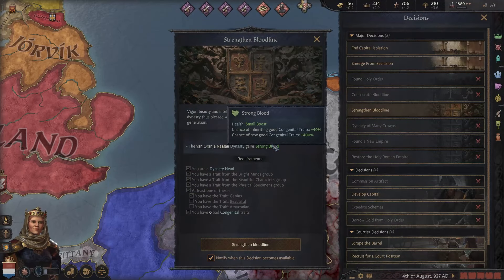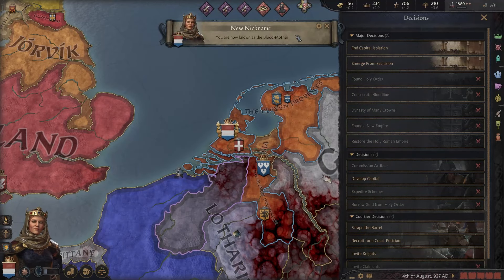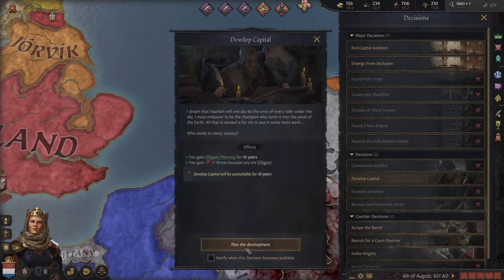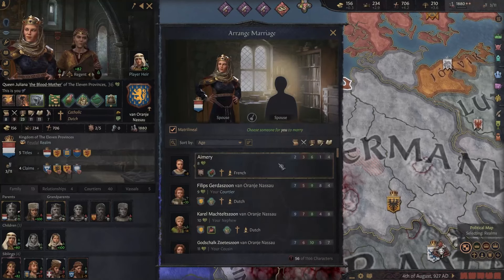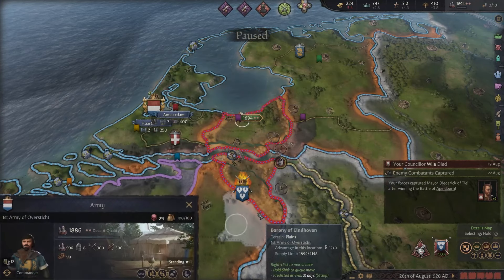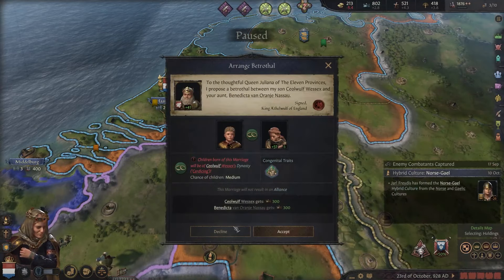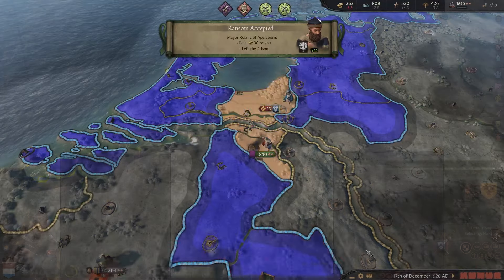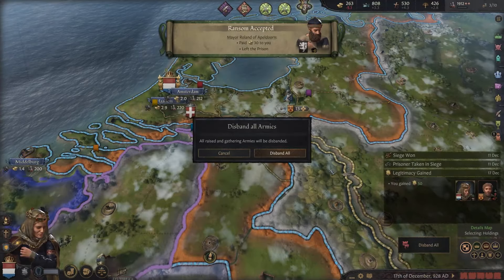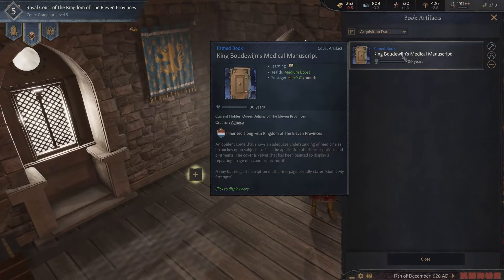We should be able to do the strength and bloodline decision now — gives us a small health boost and these cognitive trait bonuses. We have a bright future ahead of us and we are known as the blood mother. We can develop our capital because we're diligent. We are chaste, which is very annoying. Mothered of many children gives us more opinion. This is actually the first time that I've played as a female in this game, so some of this stuff is still new to me. And we got a book: King Baudouin's Medical Manuscript — gives a medium health boost.